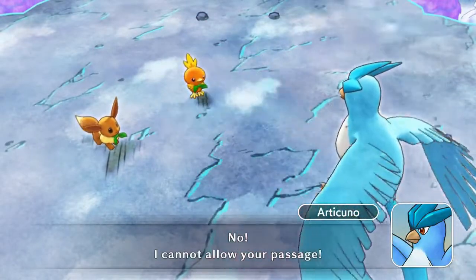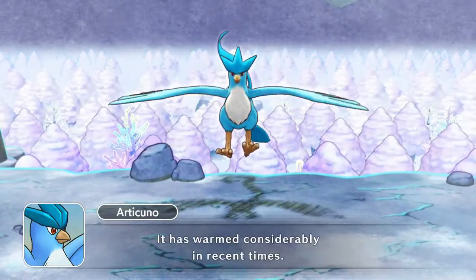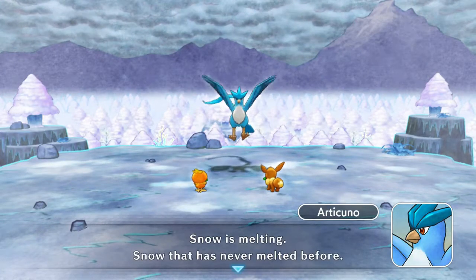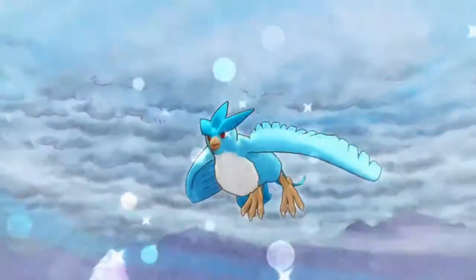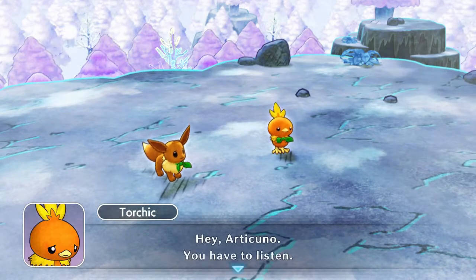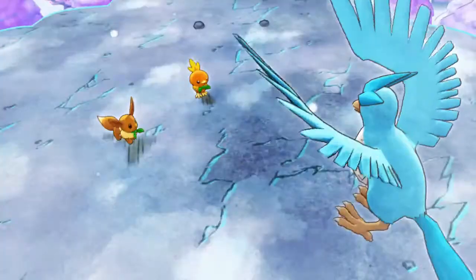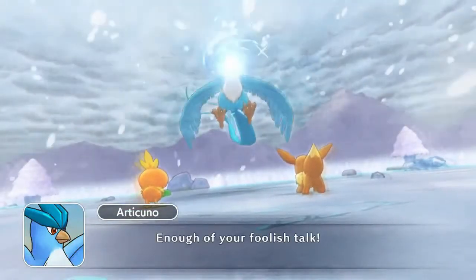No, I cannot allow your passage. Why? Why can't we pass? The frigid forest air has warmed considerably in recent times. The flow of frigid air has been disturbed in the forest. Snow has started to melt — snow that has never melted before. This has never happened, even once. Then you appeared in the forest. Is this not your doing? We don't have anything to do with that. It's a coincidence. Articuno, you have to listen — it's not our fault that the snow is melting here. Natural disasters are happening all over the place. Even if we hadn't come, the frigid air here would have been disturbed. Enough of your foolish talk. Prepare for your end.